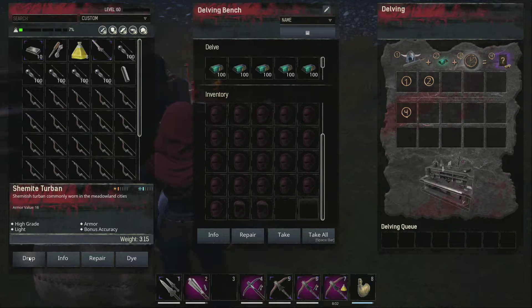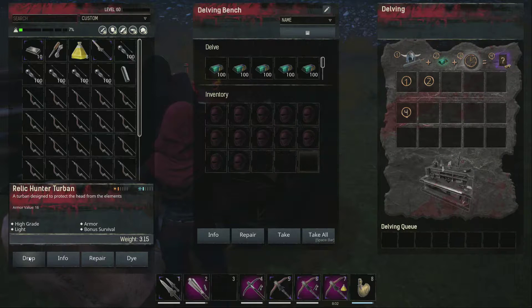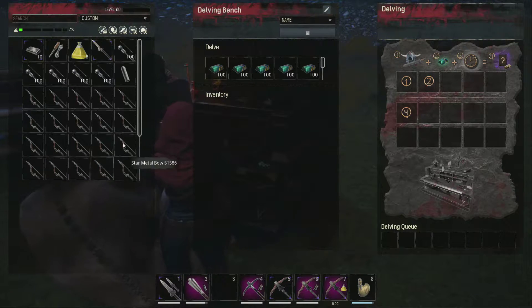As a side note, before you delve anything, I would test it in single player to make sure it still produces recipes, because some of them broke. The She-Mite, the Relic Hunter, and the Silent Legion all produce no recipes. Those are the three that I tested.